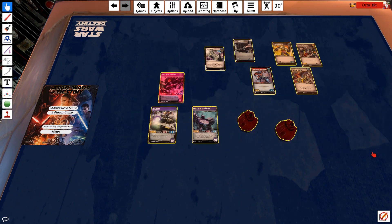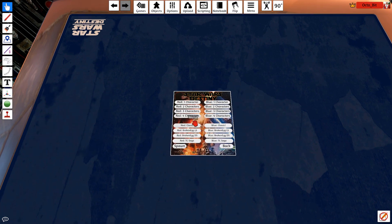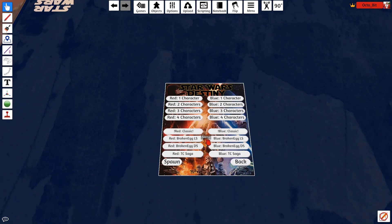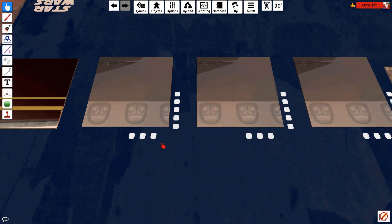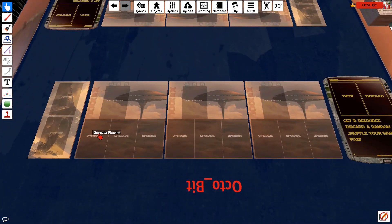So why do we use the Star Wars Destiny mod? When we load it in, there's a two-player game option where you can spawn however many characters you want. Let's say we're going to have a three versus three matchup. These little character boards have room for your character, three upgrade slots for weapon, utility, and armor, and damage tokens down here. Click once for one damage, click again for three, and a third time clears it - so you can easily track damage for each Transformer.